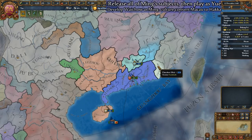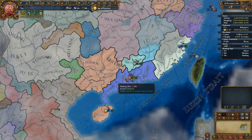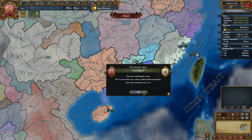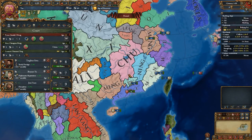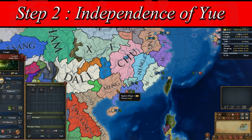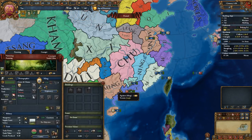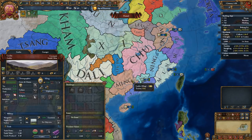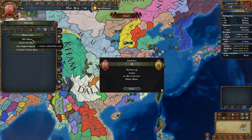If Ming is still at war with Orat or any other neighbor, wait until they are finished before moving forward. Once our truce with the Ming dynasty has expired and they are at peace, it's time to make as many alliances as possible. Given that all vassals are heavily disloyal to Ming, an independence war will break out very soon, with or without us, and it's better for us if we are the war leader.